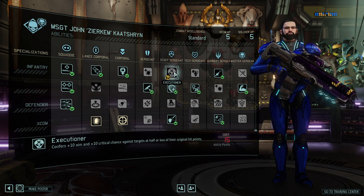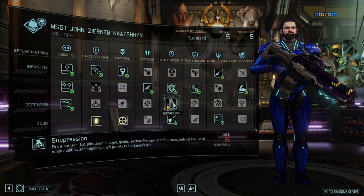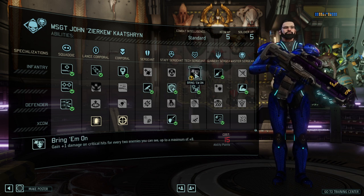Moving on to Staff Sergeant rank: there's an ability giving 10 aim and 10 crit chance against targets with less than half health. I've used that historically, but then found that I really like Fortify more. Fortify costs nothing, you can use it for free, and I keep reiterating with every class — you want to maximize your chances of survival. Within the Long War campaign I've lost only a handful of soldiers over hundreds of missions, and one reason is that I prefer to defensively skill. For overwatch, the natural extension would be Suppression, which shuts down an enemy and also triggers overwatch shots on them.